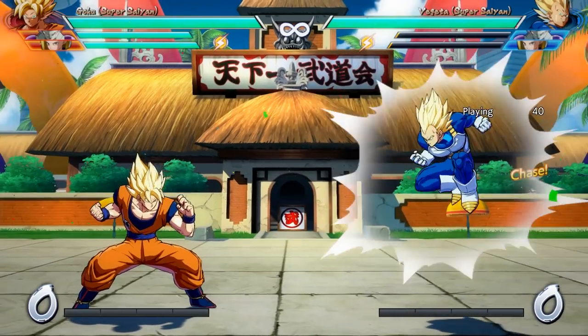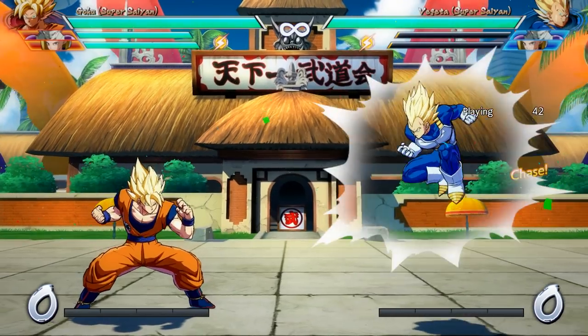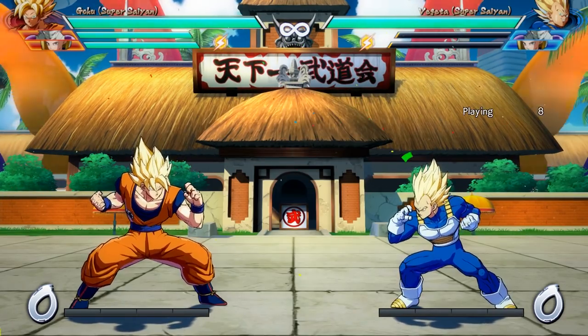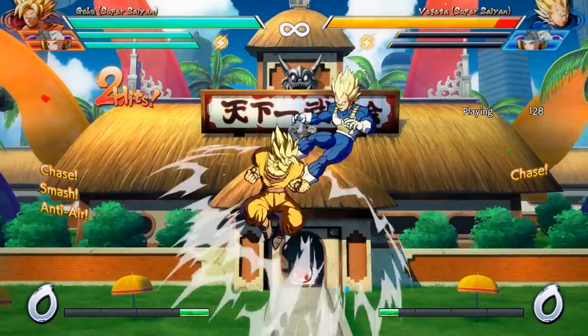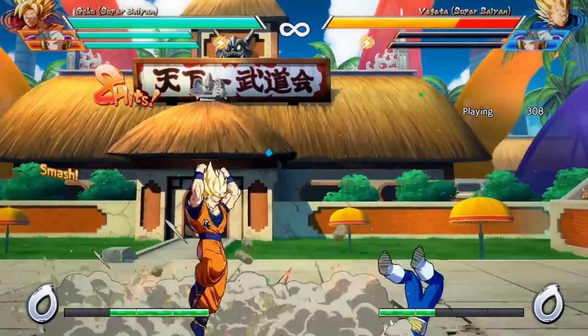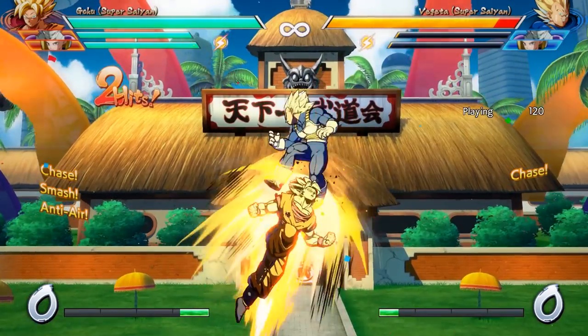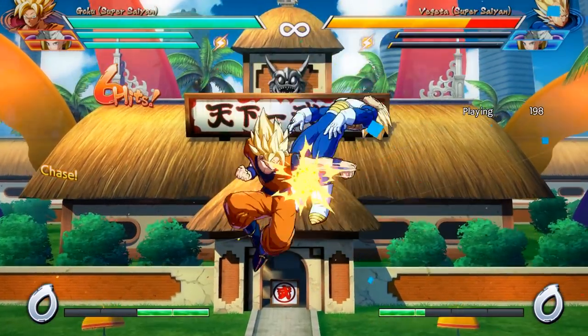For example, if your opponent starts the match off with a raw superdash, you can kind of guess what kind of match this is going to be. I highly recommend against doing a superdash as an opener at any point, because there are better ways to open up your opponent for more damage and better corner carry, and also the superdash leaves you incredibly vulnerable to just getting 2H'd. Having that happen is the opposite of a good start to a match.